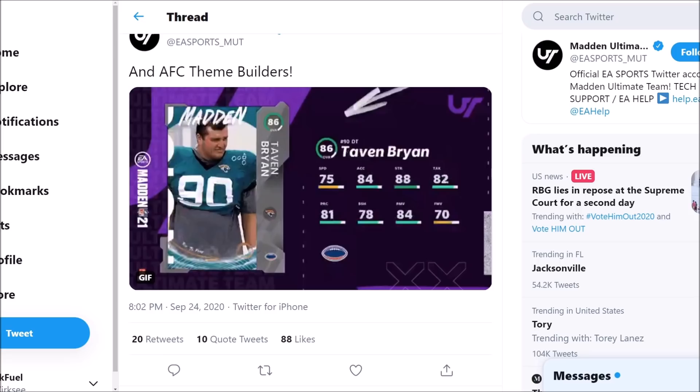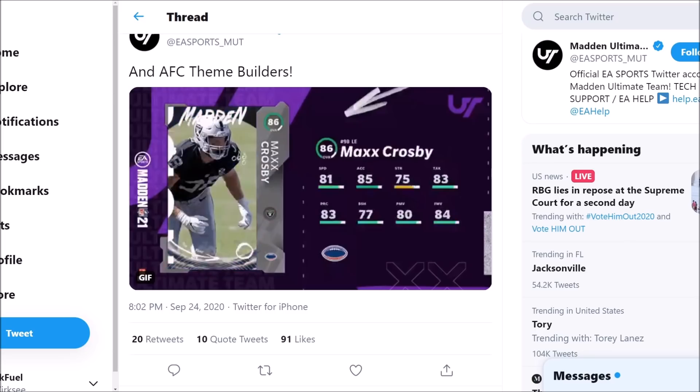Now we do also have the AFC theme builders. Taven Bryan coming with 75 speed, 84 acceleration, 88 strength, 84 power move, and 78 block shedding. Max Crosby coming with 81 speed, 85 acceleration as a defensive end — really good there. Something to note: as you guys may notice, there's only one player per team. Was kind of expecting to see two, but maybe they're only doing a reveal of one, or maybe there is only one player per team instead of two with the new series.